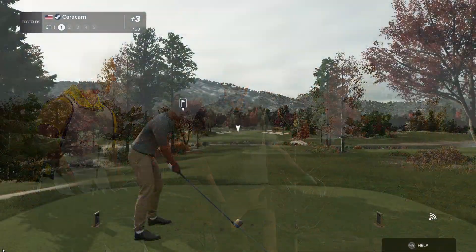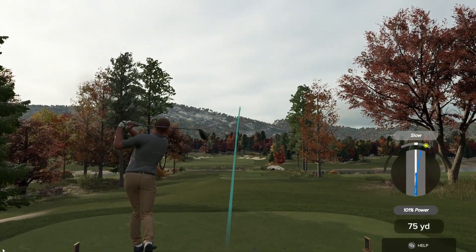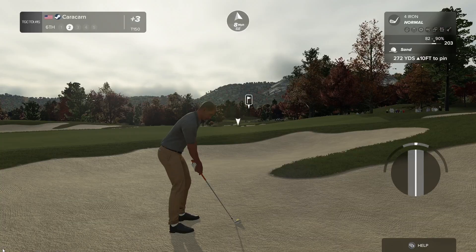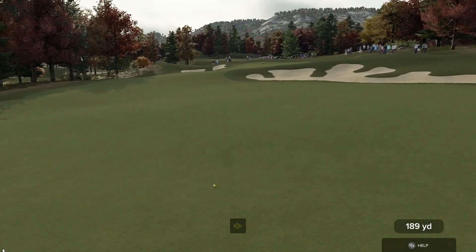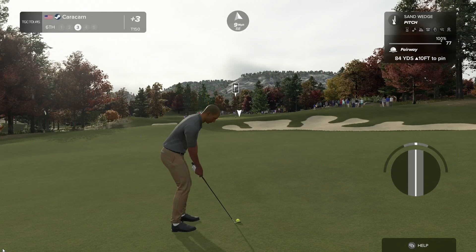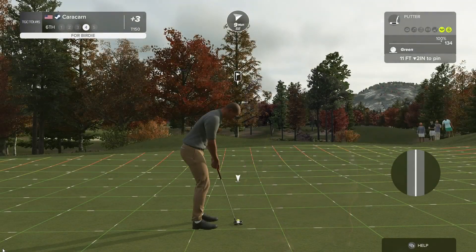Let's see what we can do on the sixth hole — trying to shake off the nerves. Got a par five, a long one. Too far over — that is too bad. We're back in the fairway. Not quite 190, but good distance on that. Wind's up in the air. Going to slow it a bit but let it go. That's a nice shot there. Looking at an 11-foot putt — this is important. Rolled right by — this is for par.